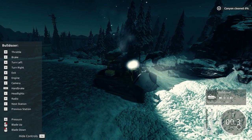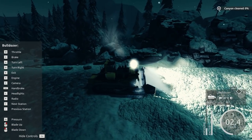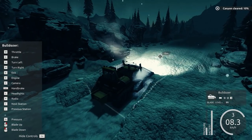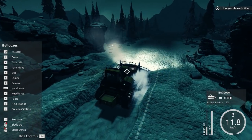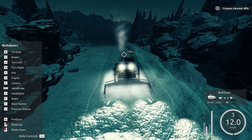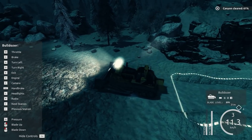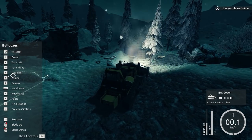Let's lower the blade. Let's start pushing, baby. Look at that — we're just making a path, I guess. We're actually gaining speed — this thing's a beast. So what we've got to do is cut a path through. I guess we've got to clean out the other side. If I would have known that I would have gone to one of the sides a little bit better. She sure turns on a dime.